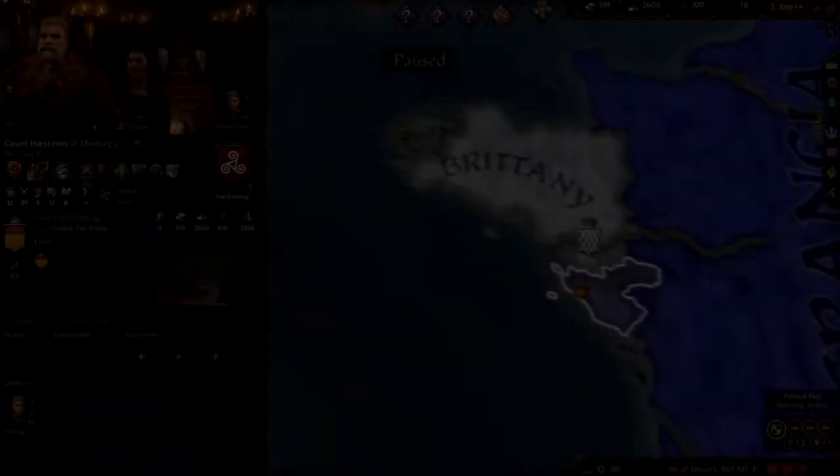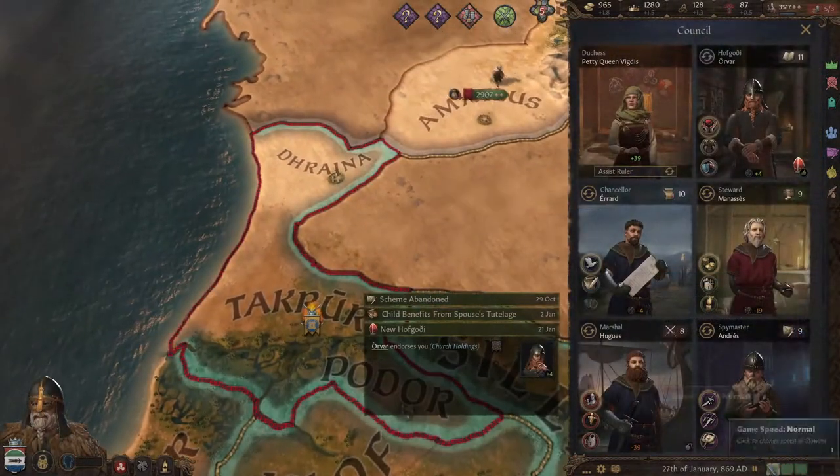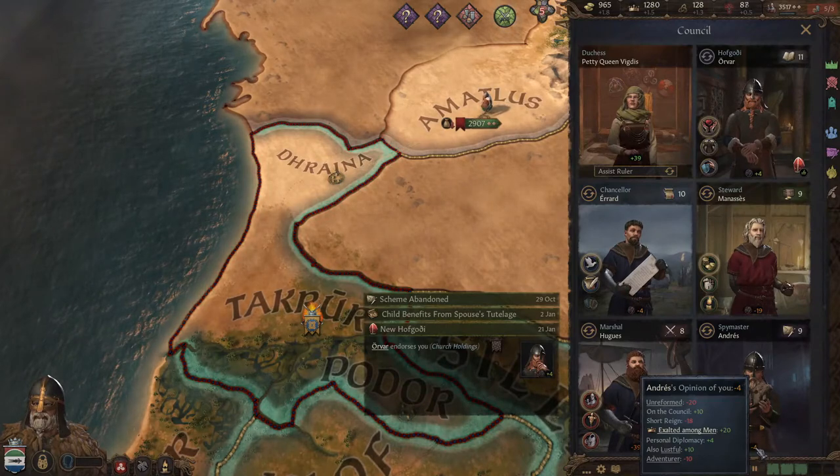Hey, it's the War Wonder here, searching for new plunder. This is the second episode of my West African Viking invasion, and plunder is what we're swimming in. So without further ado, what happened last time? We started with Count Heirstein in Monde, Brittany. We went south and carved out a nice piece of territory in Monde, Senegal.